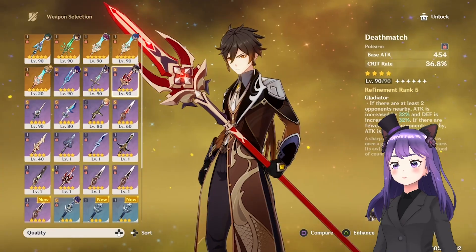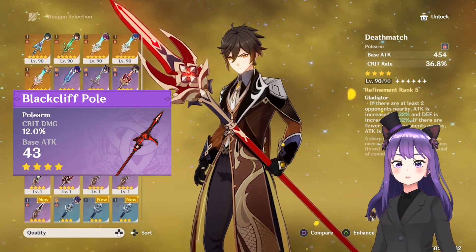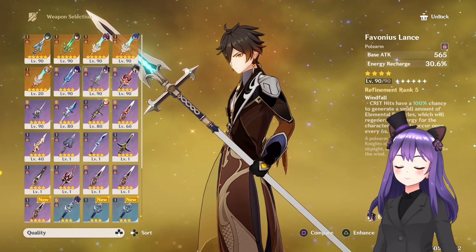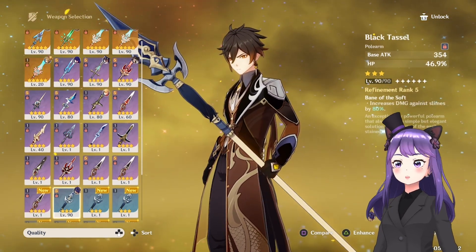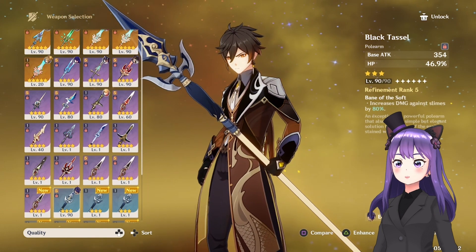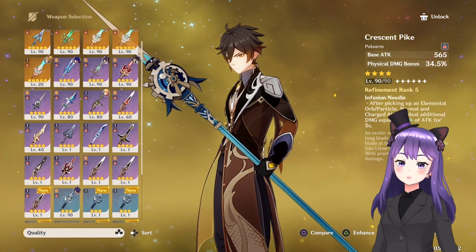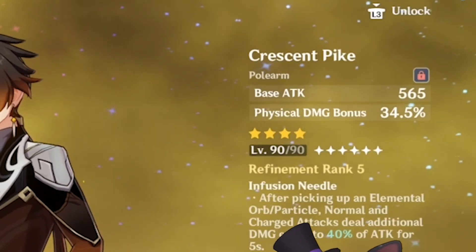The Deathmatch is the battle pass weapon with crit stats and is his best 4-star option. You also have the Black Tassel, a craftable shop weapon with great HP stats. There's also the Lithic Spear, which gives increased attack and crit depending on how many Liyue characters are in the party. The last option is the Favonius Lance — it's an energy recharge weapon that generates particles more easily. For the support build, you would want the Black Tassel: it's a 3-star weapon, very accessible, can be refined to R5 easily, and will give you almost 47% HP. For the physical build, you would want Crescent Pike — it's the best choice, gives physical damage bonus, is craftable and can reach R5. You can also use the Deathmatch here, but it's not better than Crescent Pike especially at R5.